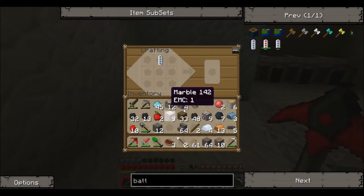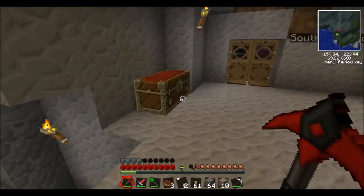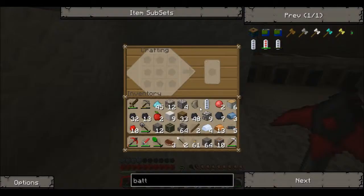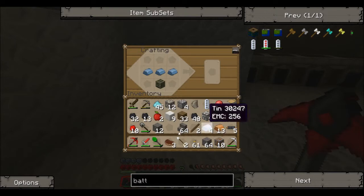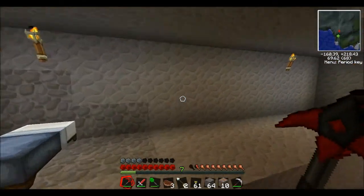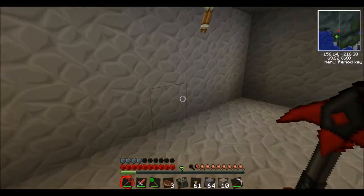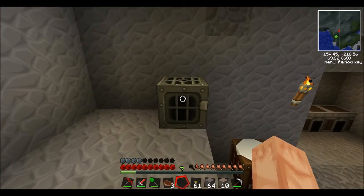So it's battery and iron furnace. My iron furnace — then refined iron, then RE battery. Yes, generator! Cool. I think what I'll do is, for the time being, I'll put that bad boy up here. Let's say... there. Yes.